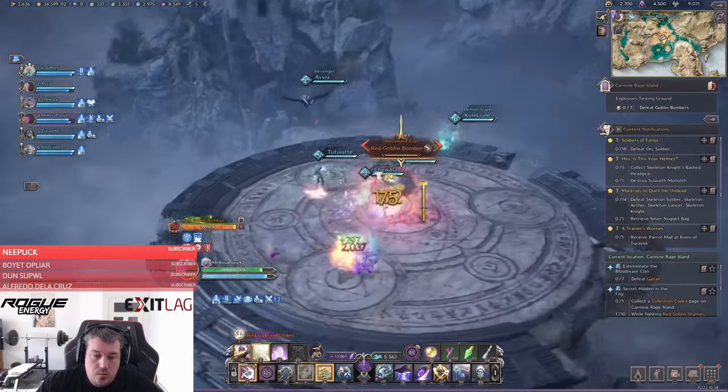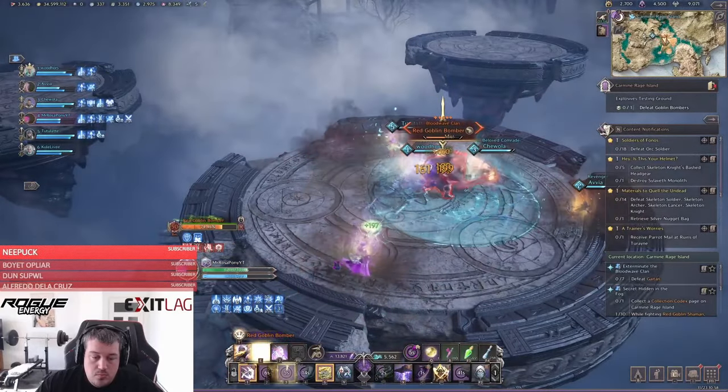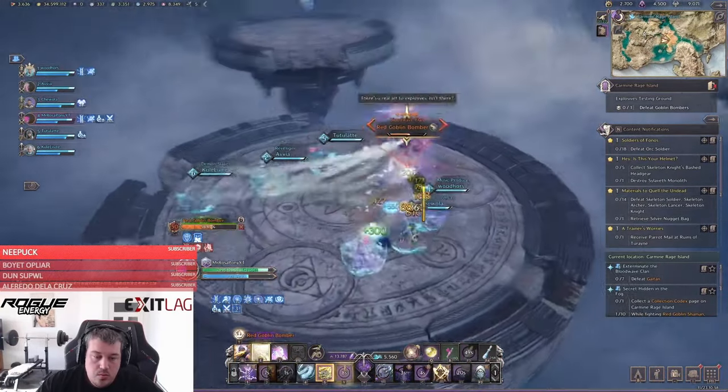The first mechanic is the red circle around your character. Try to stay by yourself so you don't AOE damage your teammates, and you can block the incoming damage. The second one is a giant bomb he places in the middle of the platform.